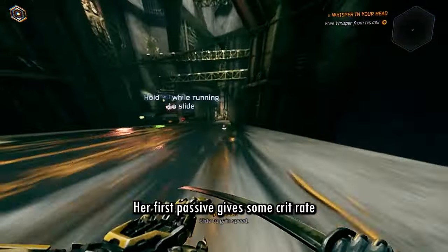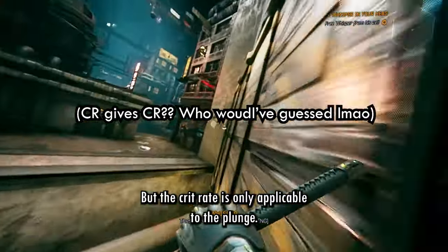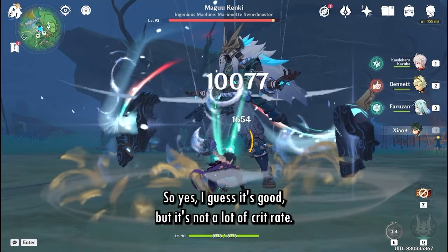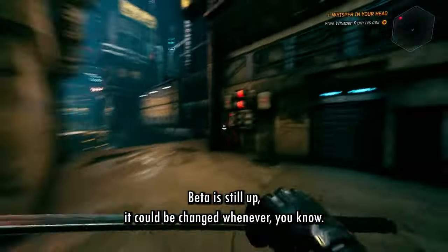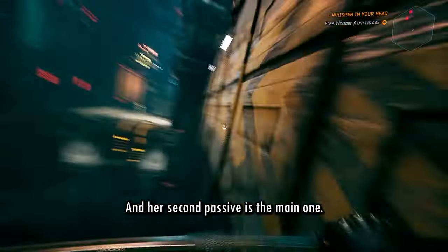Her first passive gives some crit rate depending on the enemies you hit with your plunge, but the crit rate is only applicable to the plunge. This also includes the collision plunge damage — the 'bonk.' It's not a lot of crit rate, maybe four to ten percent, but don't quote me on that — it's still in beta and could be changed. Her second passive is the main one.